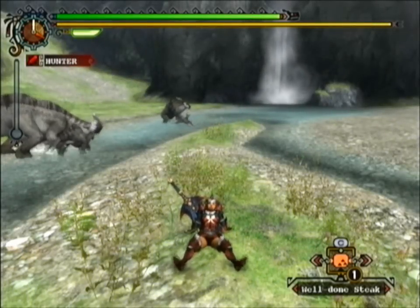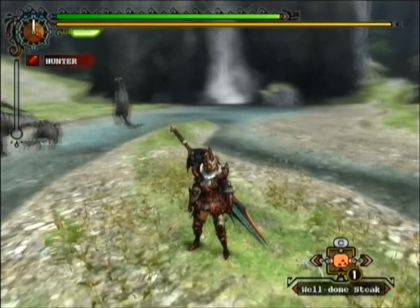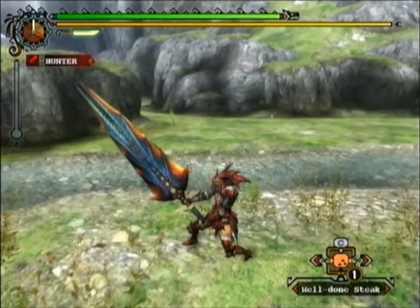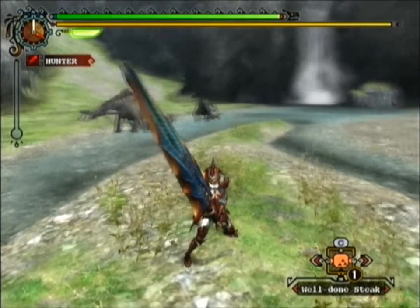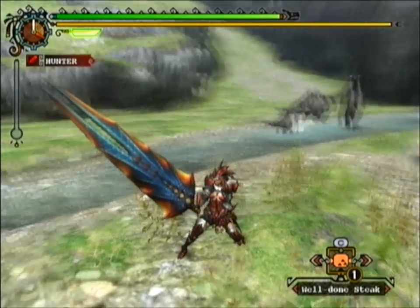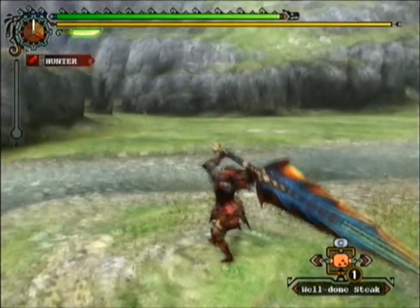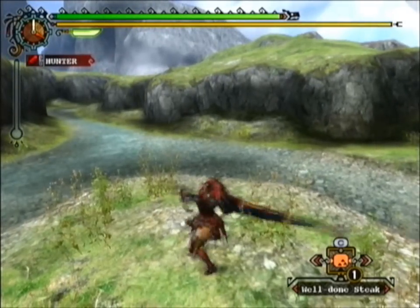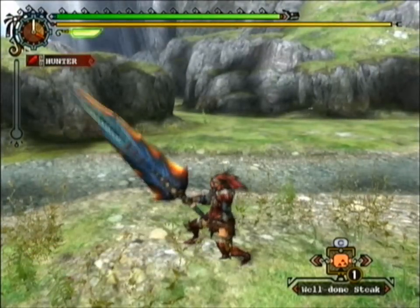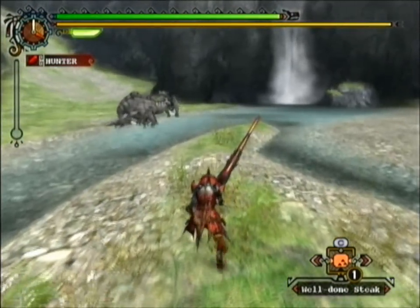Hey guys, it's time for the great sword. This is what the armor looks like — pretty big. This is the great sword, the strongest weapon set in the demo and probably in the game. It's very, very slow but also very, very strong — one hit from this does a lot more damage than most other weapons.